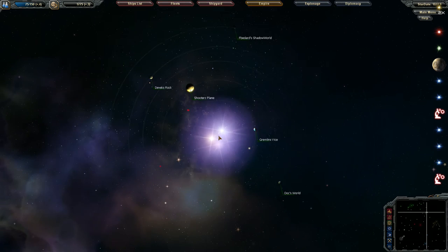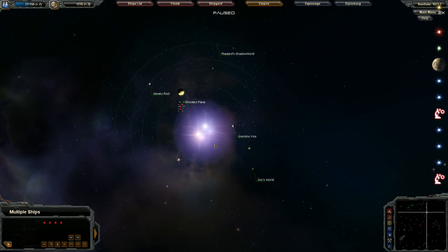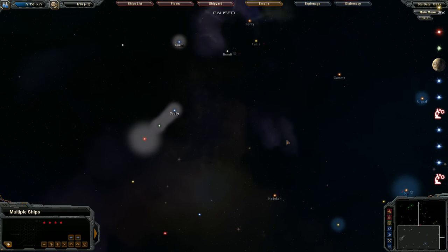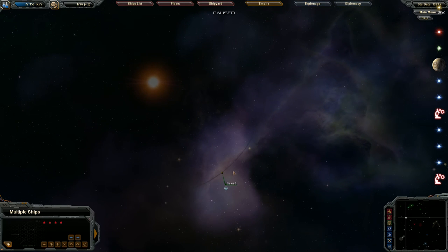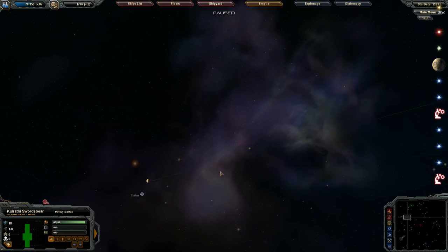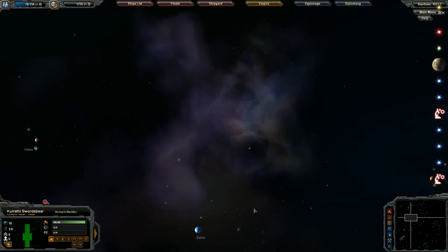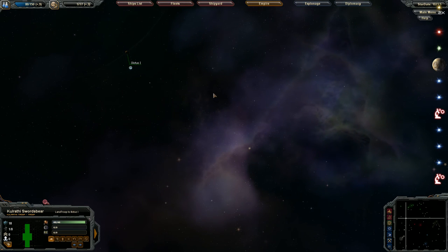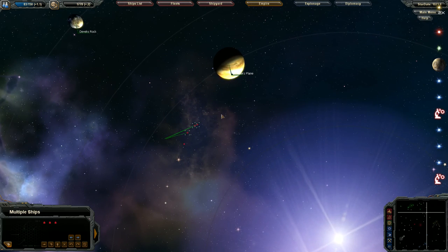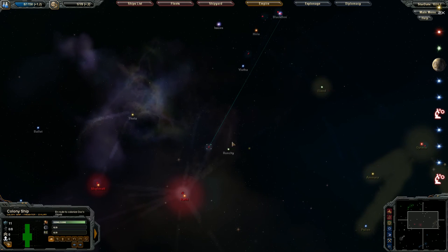I fear we're going to have some issues with the Opterius in this system — they're definitely not going to like me taking it, but I could care less. The anomaly is gone — the Opterius grabbed it, I hate that. Let's send our troops over to try to grab the last one. I'll grab one troop ship and send it over to this system to check out that anomaly, and keep the other troop ships here — I want to be near those planets when the colony ship arrives.